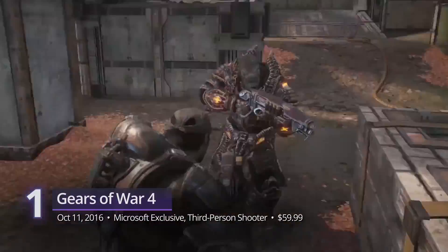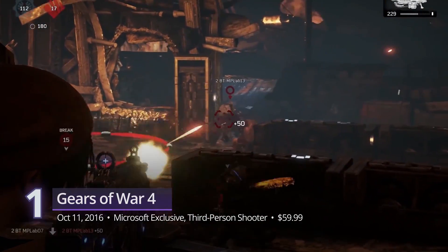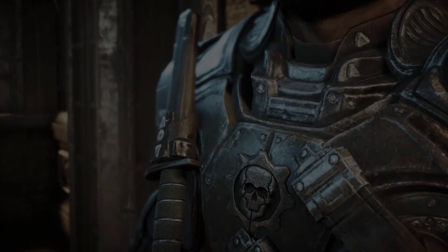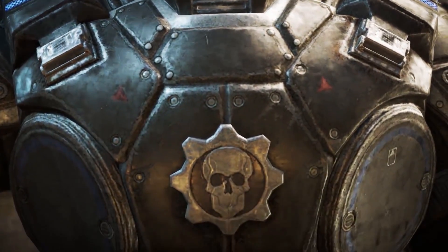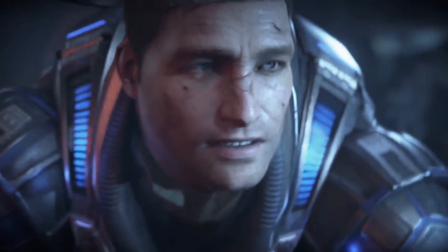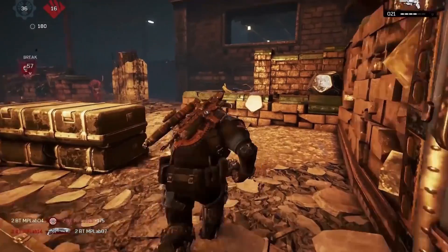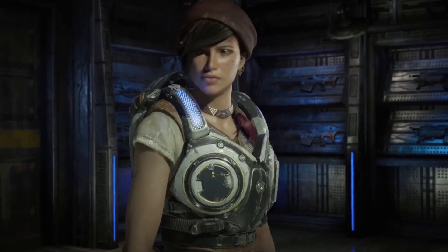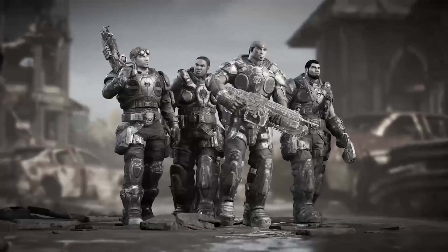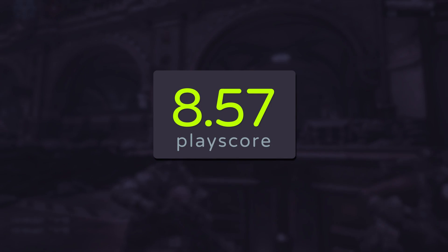Number 1: Gears of War 4. An unexpected champion — the king of cover shooters goes back to its roots. This fourth and latest title becomes a sort of tribute to their legacy. 25 years after the events of the original trilogy, Marcus Fenix makes a return to the fray. Now aged and wise, he takes the role of mentor to his son as they fight against a new threat. There's more destruction as you resist against the odds and face off against unknown creatures with JD, Kate, and Dell. It's our last journey to the nostalgic past as Gears' new creators bring in a new generation of characters. A playscore of 8.57.